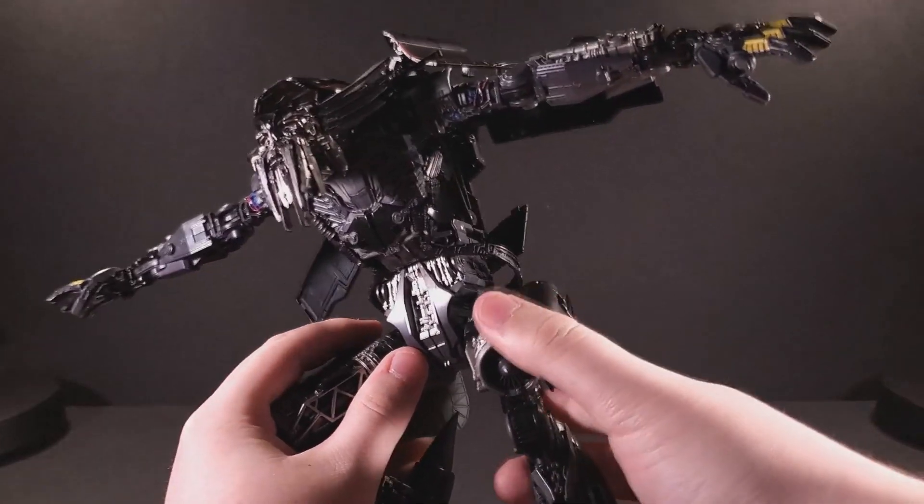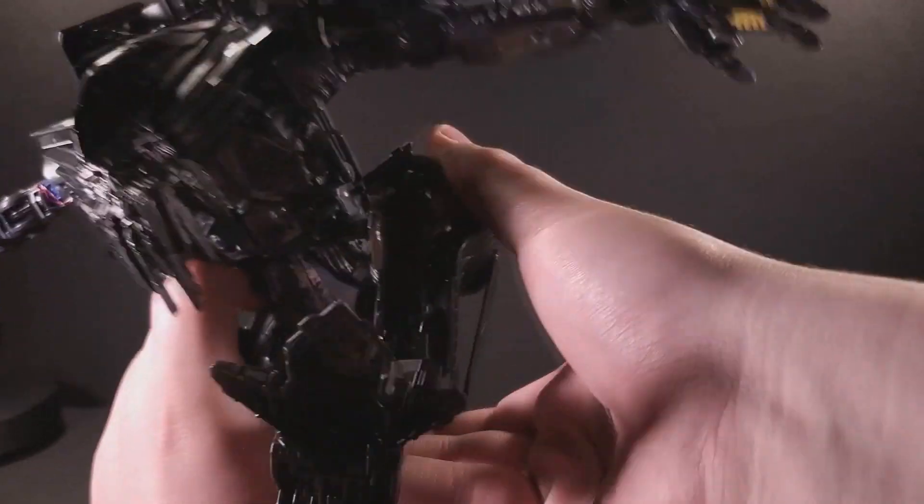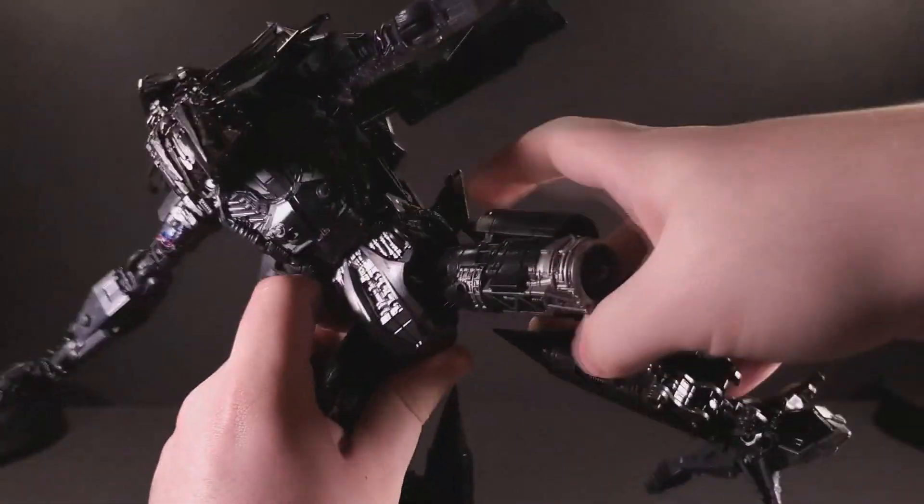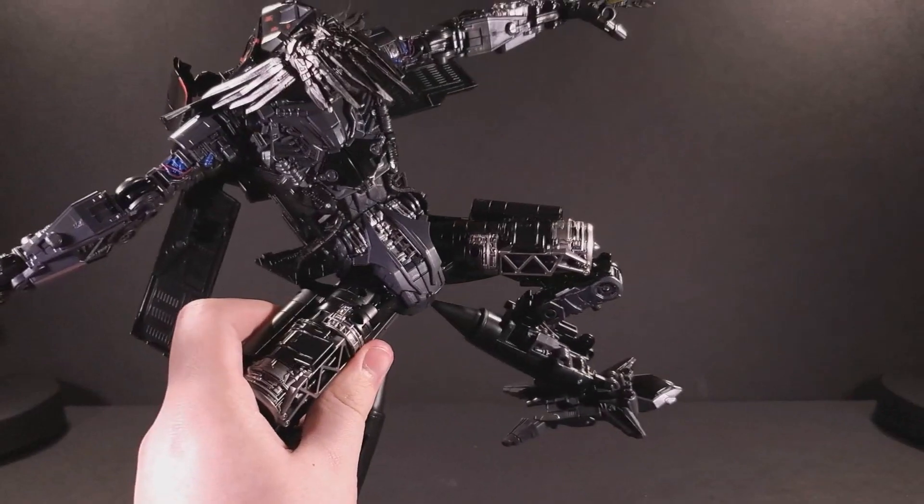The hips are on a ratchet that moves backwards and forwards — they can actually move pretty far forwards. They can also move outwards on a friction joint.